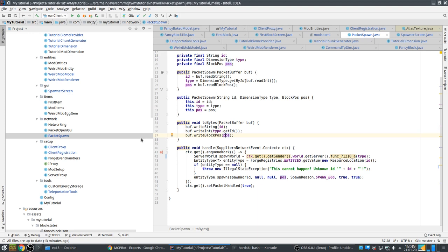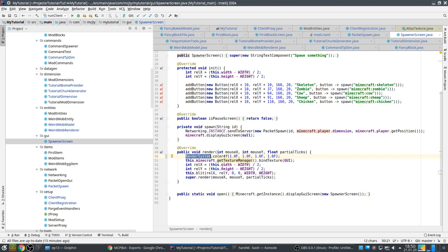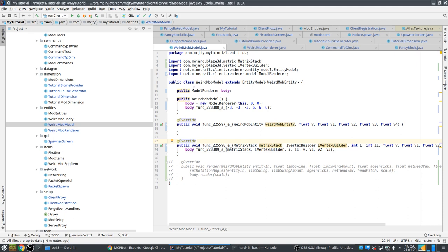Here it's again the `getWorld` that doesn't have a proper name yet — nothing special. For the GUI, `GLStateManager` has been removed and most of the functionality you can find in `RenderSystem`. This used to be `GLStateManager` and now you use `RenderSystem` instead.